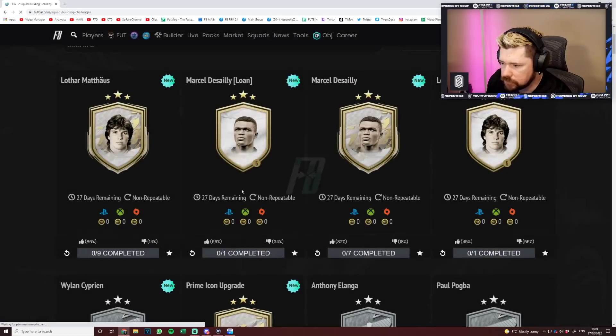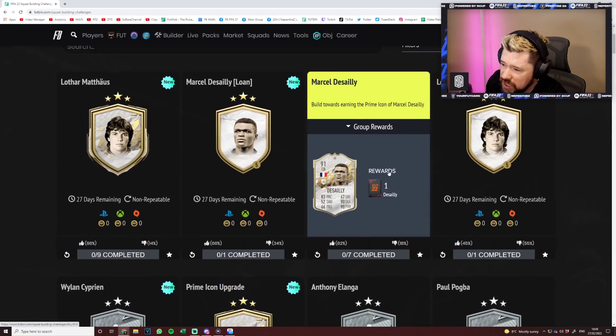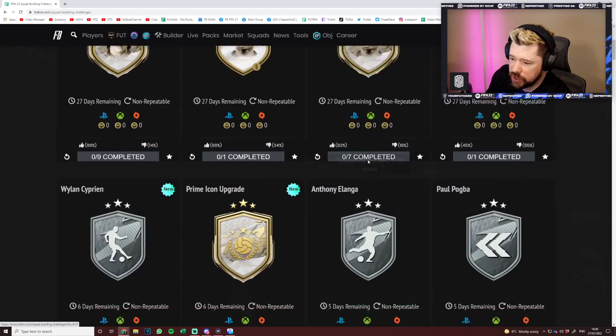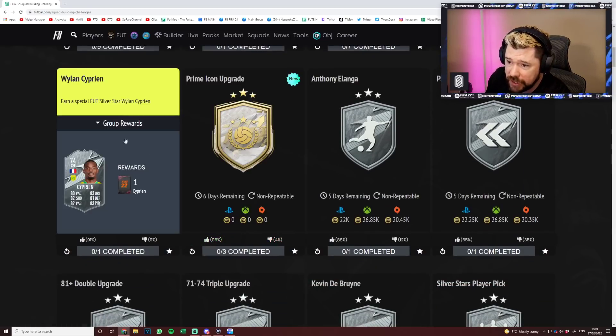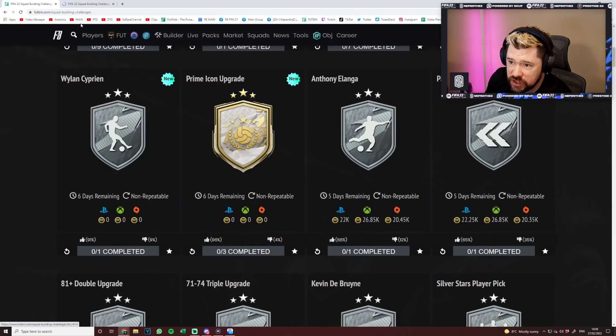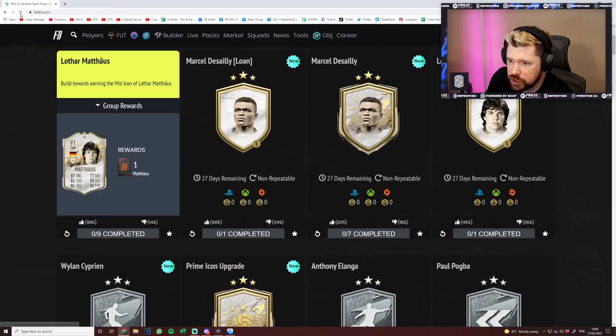These are - thumbs up for Mateus, thumbs up for Desai. As I said, you know, as far as Icons go they're some pretty good Icons. Primarkom moments - universally thumbed up. And Ciprienne as well - universally thumbed up. Let's just go and have a look at those three new silver players.